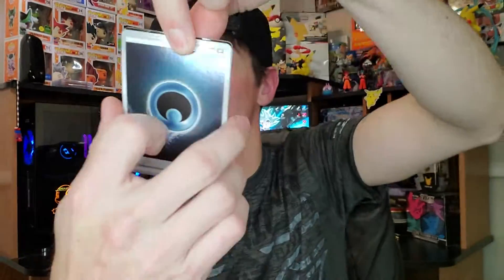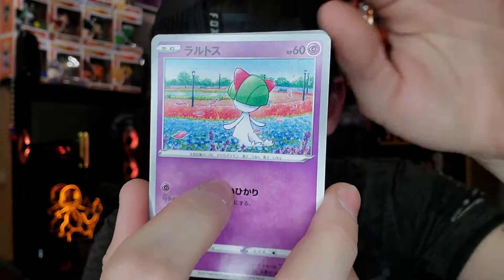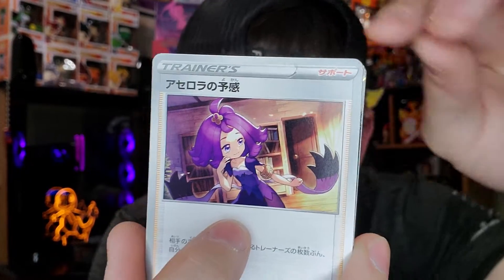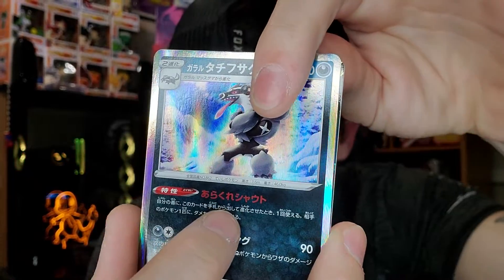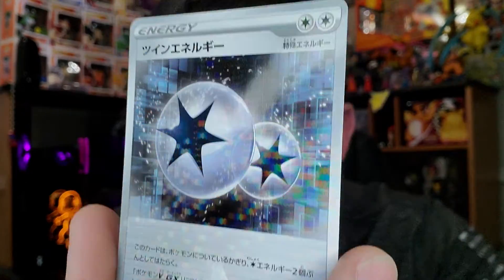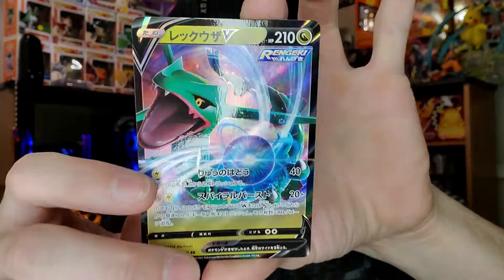I want that freaking Ash and Pikachu card so bad. Alright here we go — dark energy, my favorite energy. A little evolution guy, I'm not sure honestly. Tower of China, Ladyba, Zigzagoon, Rayquaza — let's go! For the rare — oh look at that, I like this energy card. We got a Rayquaza, it's not a full art but we'll take it.